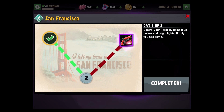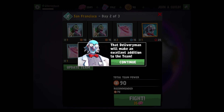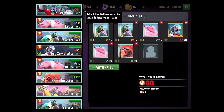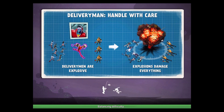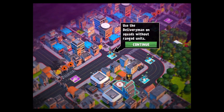Day one of three is complete in San Francisco. Day two — there's a flare factory downtown, make your way there. That delivery man will make an excellent addition to the team. Let's update the team: we've got two spitters, two brutes, the doctor, an infector, and a delivery man.